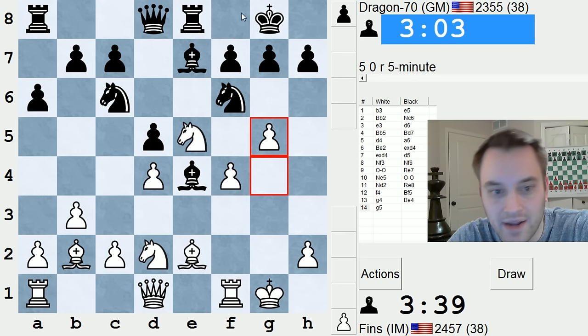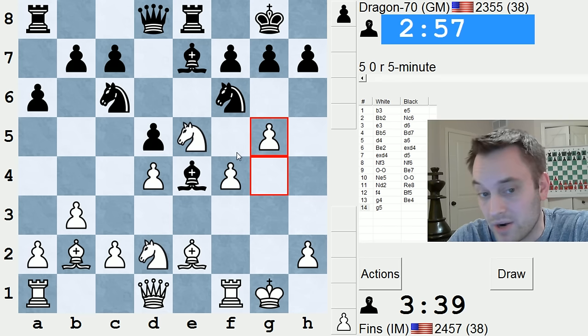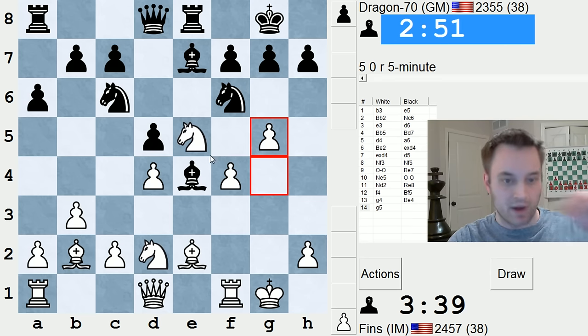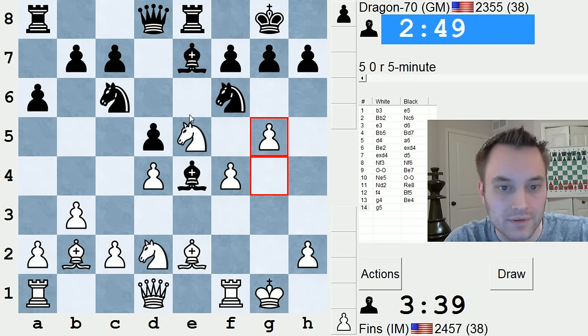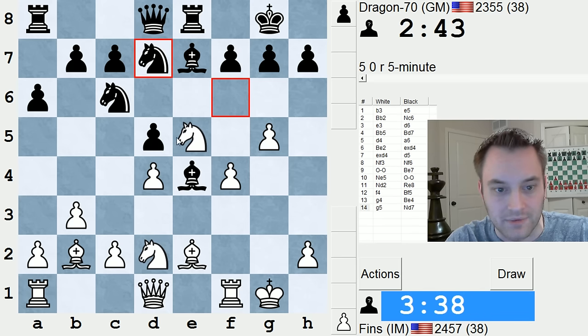That looks cool. And then if king f8, I can play queen h5 — I'm threatening queen f7 mate and also h7. Hard to parry. But maybe he can respond with a capture on e5, so maybe I can't do that quite yet. I'm thinking if knight takes e4 first — so if knight e7, knight takes e4. But if I take on f7 first, he can't do that.